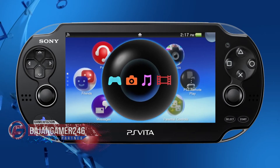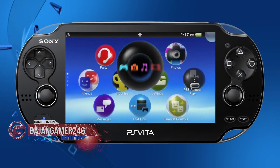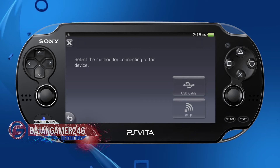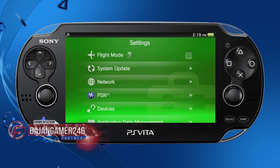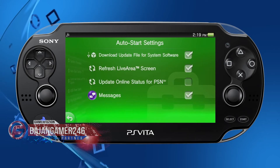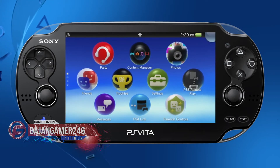Basically you can talk to your friends across different devices — your tablet, phone, iPhone, Android, Vita, PS3, PS4, whatever. They also changed the party icon, and you can now receive voice chat and text chat with players on the PS4. They also renamed it from PlayStation Network to PSN.